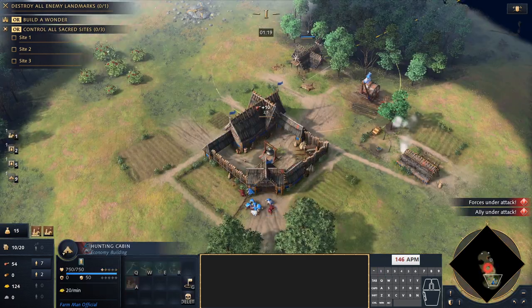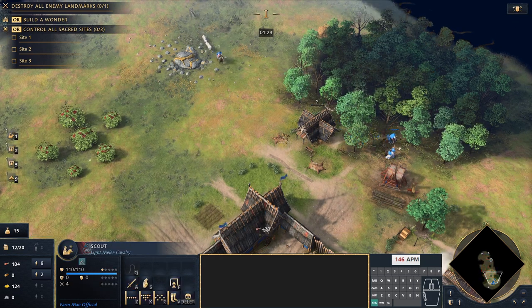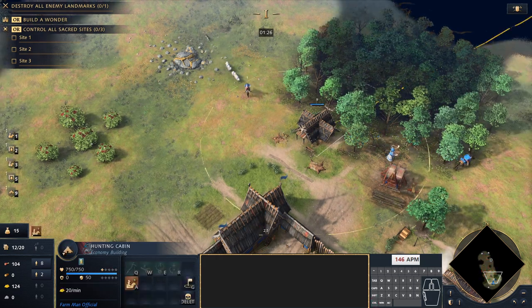You can do one of two things with the wolves: micro them along with your scouting pattern, or bring them back to the town center. In this case I'm bringing them back to the town center because I've got a lot of sheep there as well, so I definitely want to keep those sheep handy there for the villagers to take.